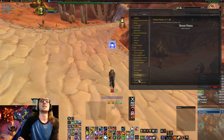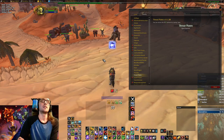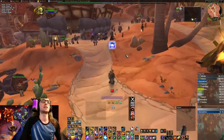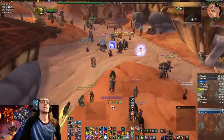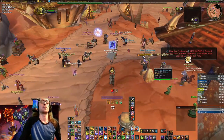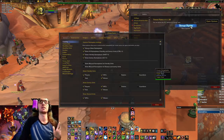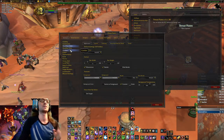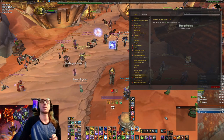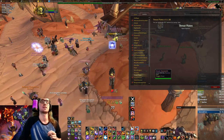Threat Plates is my health bar. You can see all the names — you can actually read people's names and they're all color-coded — and then it switches to a health bar. There's a lot of customization in here, it can definitely be overwhelming when setting this up. I do have a paste bin in one of my video descriptions. I'll try to remember to put it in the description of this video if you want my exact Threat Plates settings.